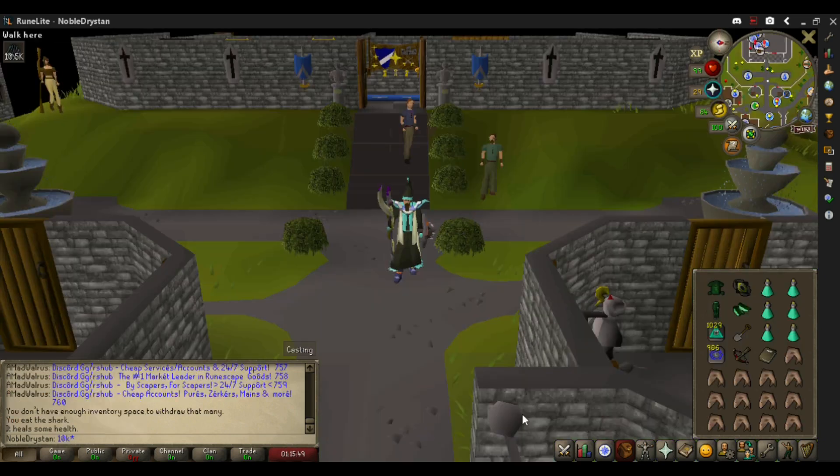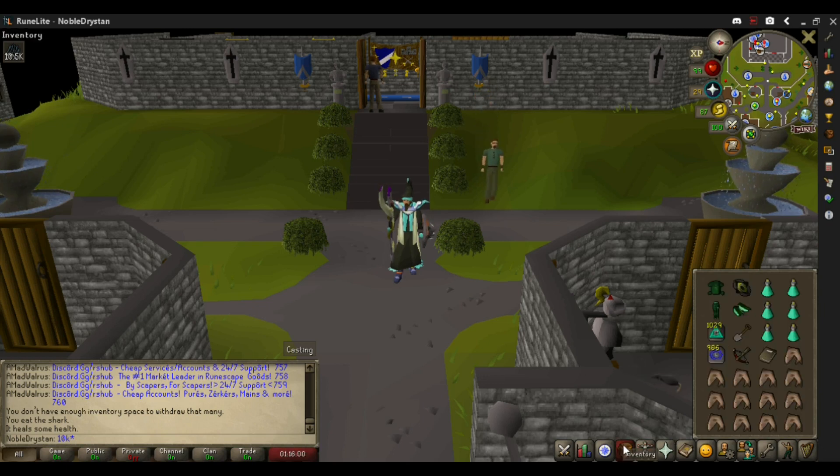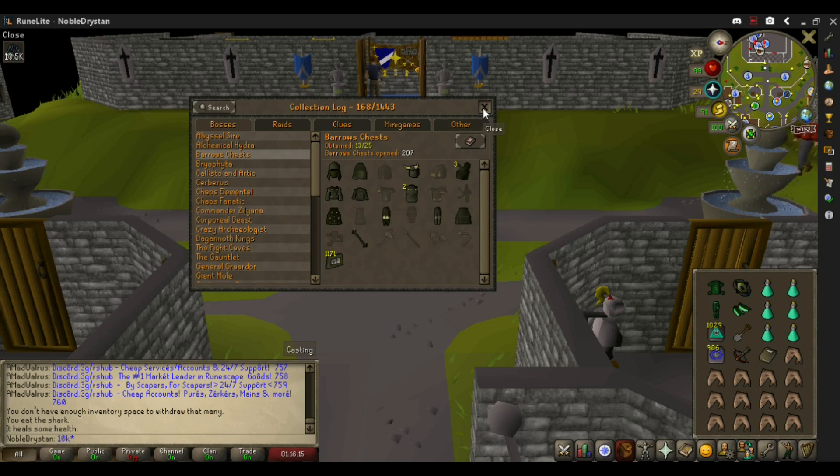Then I show the log real quick. Moving on to the Barrows runs — I have done Barrows in the past. Before this session I was at around 117 KC, so I have a few drops already and I'm looking to complete the log. Anything new would be nice, and anything worth a lot of GP would also be very much appreciated.